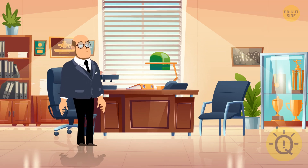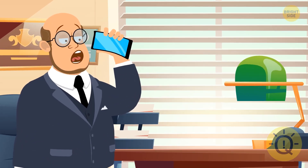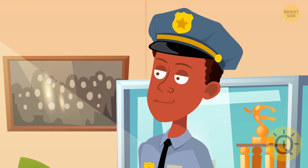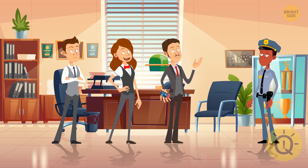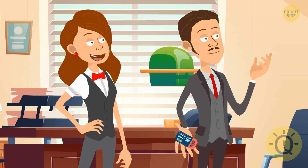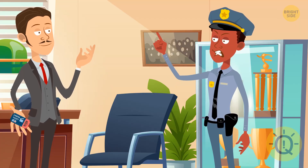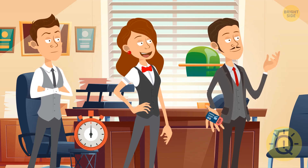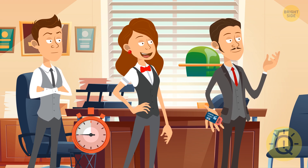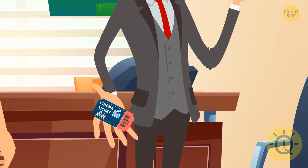At 9 a.m., Ethan got a call from his friend, an owner of a large business. The man said that a very important document had disappeared from his office — it had been on his desk the evening before. Ethan immediately went there to question his friend's employees. He had three suspects: Walter said he had spent the previous evening at the movies, Joan had dinner with her friends, and Zachary visited an art gallery. It was Walter — his ticket isn't torn, which means he didn't enter the movie theater.